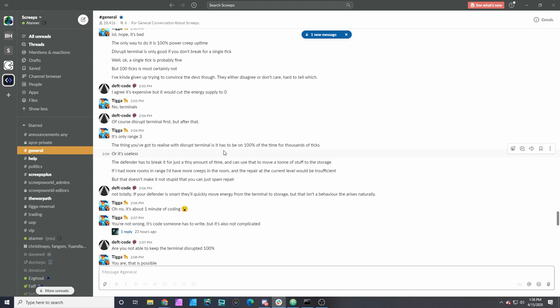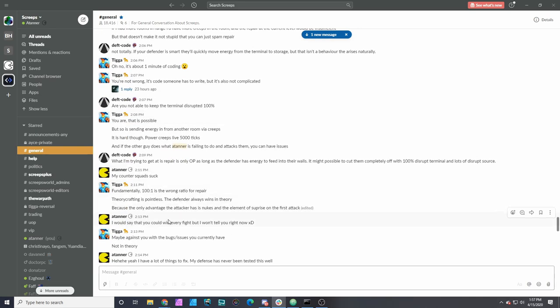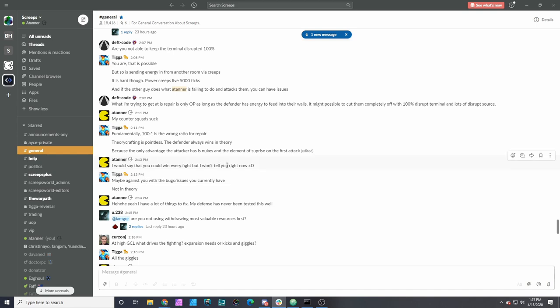It's pretty expensive as well — he's using basically 10 to 20 ops per tick to keep up disrupt spawn, disrupt tower, and disrupt terminal, burning thousands of credits every hour of this assault. There are a bunch of ways Tiga could have made manual tweaks that would probably have let him take that room before I could safe mode. But he does comment that if you've eliminated a lot of these bugs your room is more or less impenetrable on the defensive side — the only way to win long term is economic warfare.